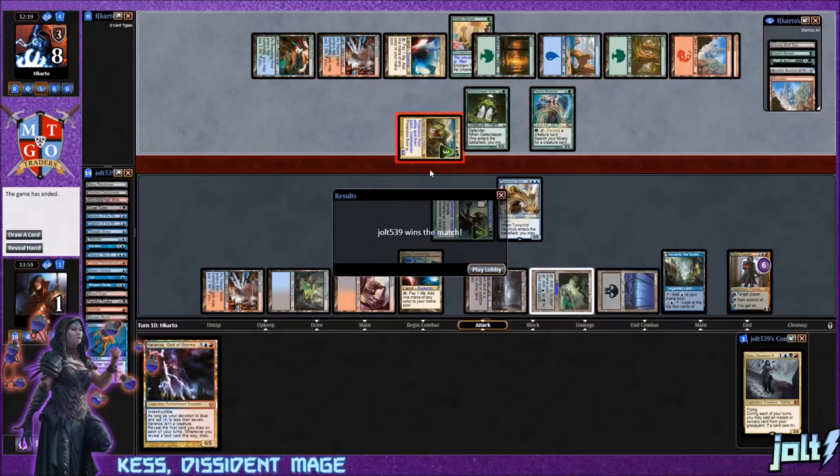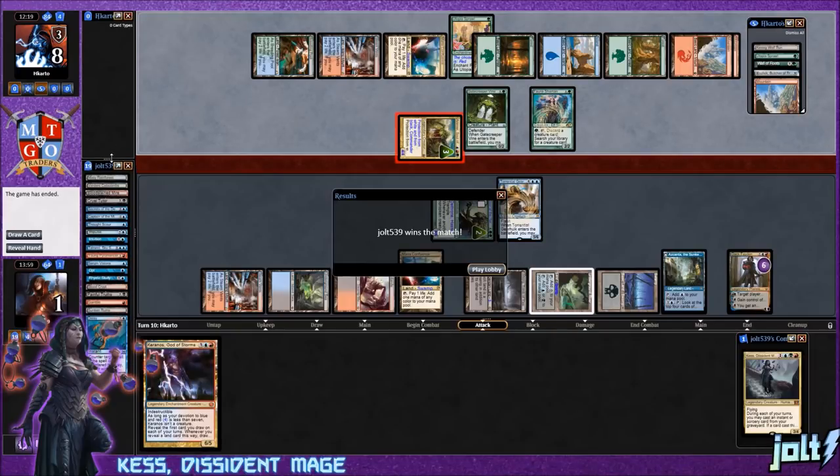We had the Gearhulk down, Soul of Harvest coming across, and Dack Fayden — it wasn't technically over but opponent scooped. Getting rid of Kozilek was enough for them. Look at us stabilizing at one life — that's a win! If you enjoyed the video, like and subscribe. Thanks, bye!